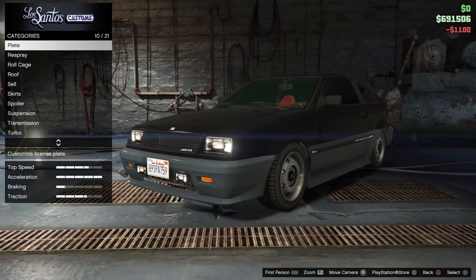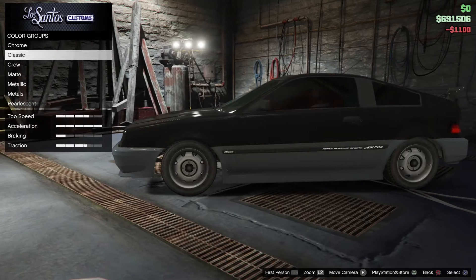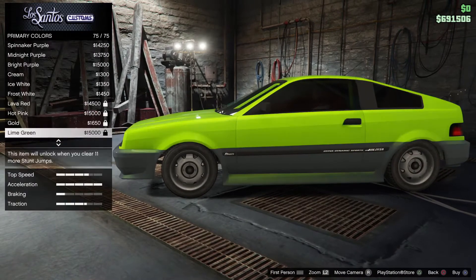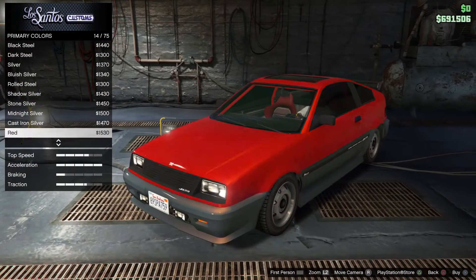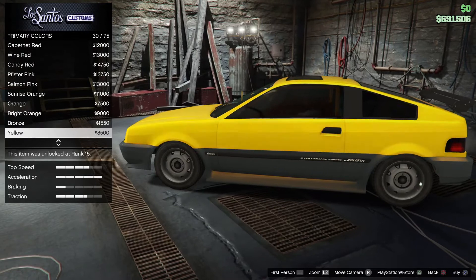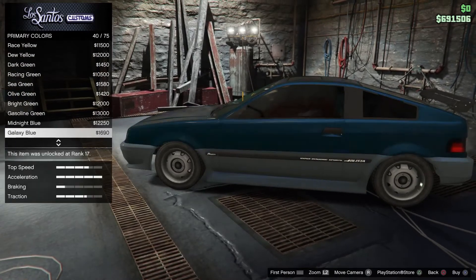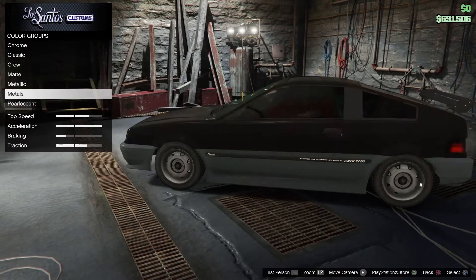Go on, we'll get a roll cage. Let's find a nice little color. What have we got in pearlescent or metals? Nah.